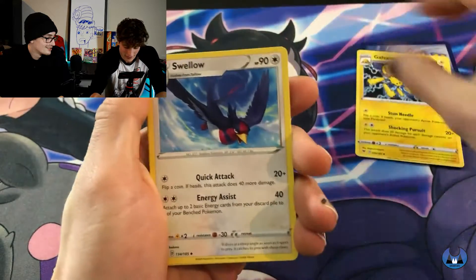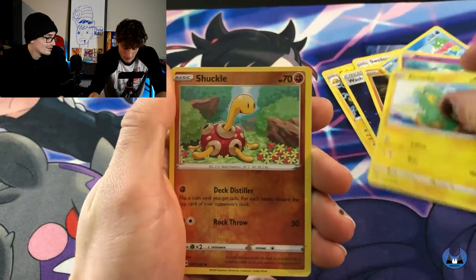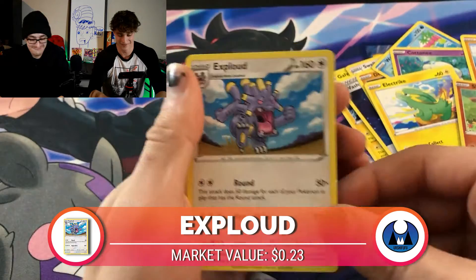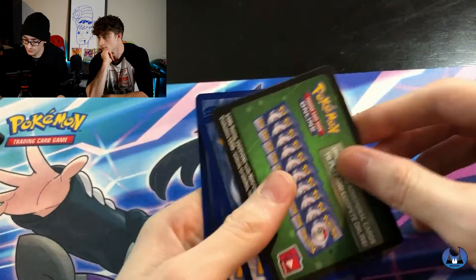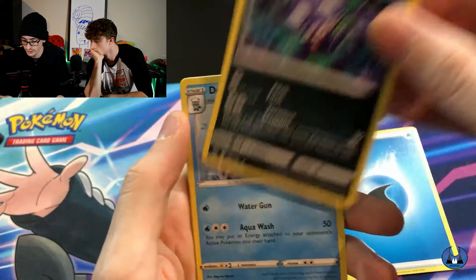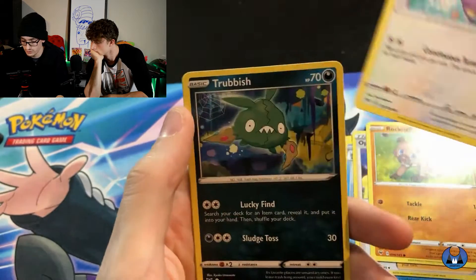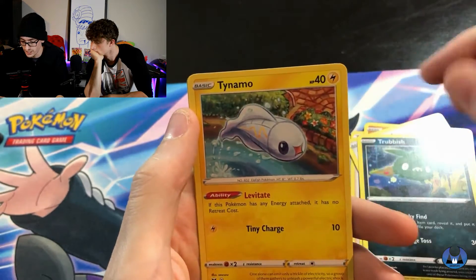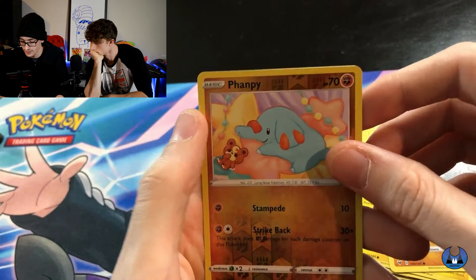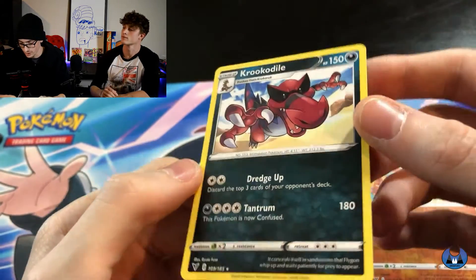Galvantula, Swellow, Wash Energy, Joltik, Wailmer, Cottonee, Clobbopus, Electric, Reverse Shuckle — please, three in a row, can we do it? Exploud. No. We got Water Energy. Sableye, Duosion, Opal, Rockruff, Whismur, Trubbish, Tynamo, Clobbopus, Vampi, and Krookodile. Pretty nice though — not holographic.